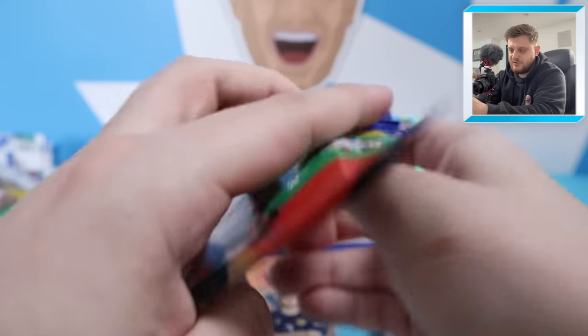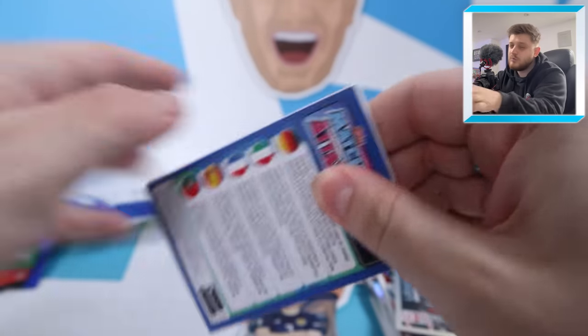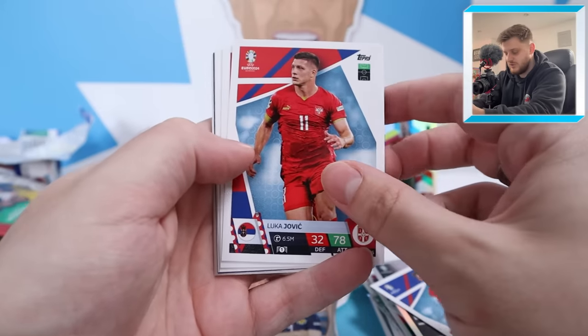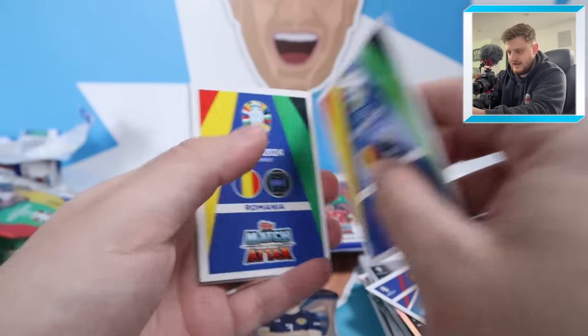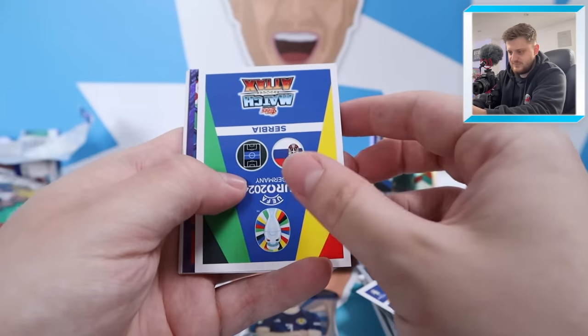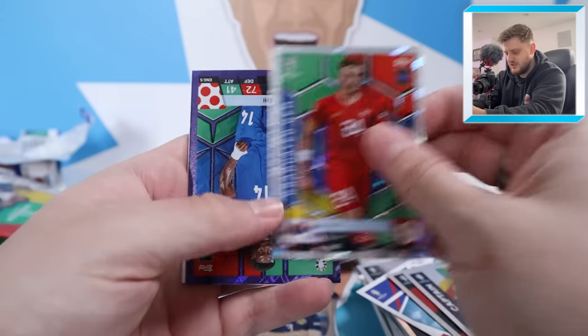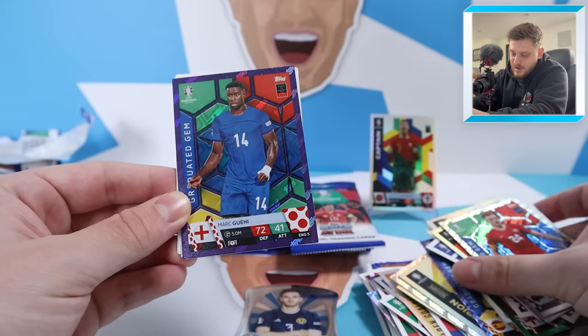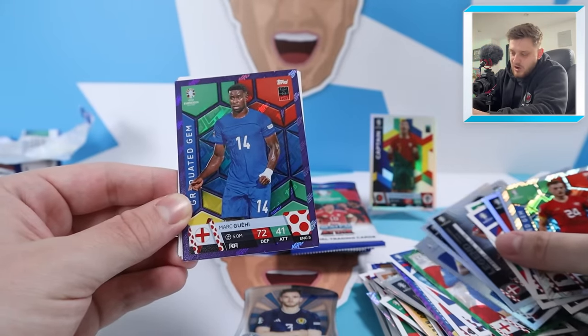At least we have got Ronaldo so far. We want to find maybe another one or two if we're feeling naughty. We've also got a nice Chrome Shield card. We've got Jovic, then Hero Courtois, and Captain Stansu. Serbian midfielder graduated gem Ivan Illic and another graduated gem purple parallel of Mark Gehi.